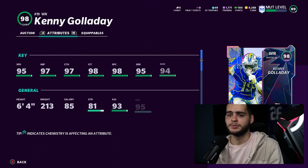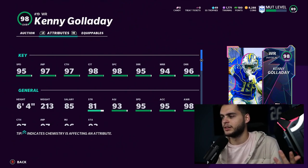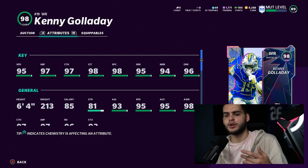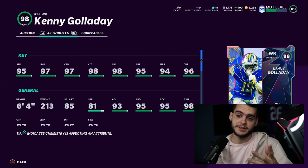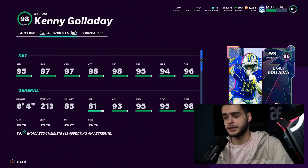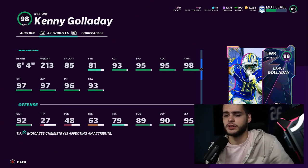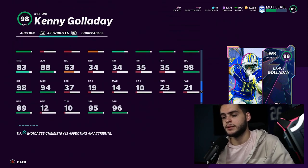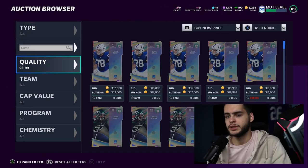Kenny Galladay — I was hoping he'd be fast. He's 95 speed... I don't get why they keep releasing new promo cards and LTDs all at 95 speed. Ryan Shazier 95 speed, Steven Jackson 95 speed, Kenny Galladay 95 speed. We're done with 95 speed — I don't know why they don't think they can go beyond that. Kenny Galladay is a new Giant which is cool, but he's still in the Lions jersey which makes sense. With power-up he gets 98 speed, 98 jumping, 98 catching, 99 catching in traffic, 99 spec catch, 99 short route, 99 medium route, 97 deep route, 81 strength, 95 stiff arm, 90 change of direction, 89 juke, 92 carrying, 90 break tackle. This card is really really good — I just wish he had one more speed.